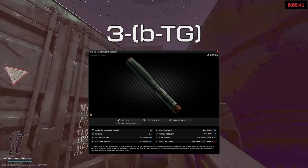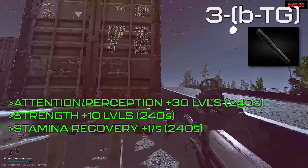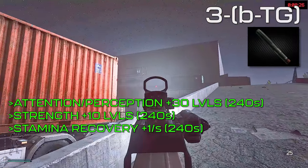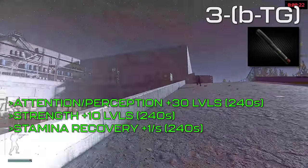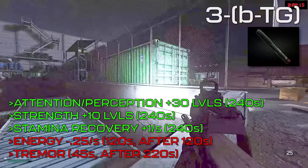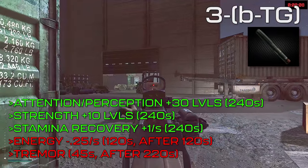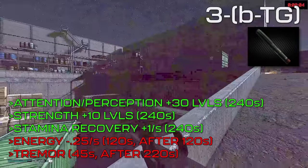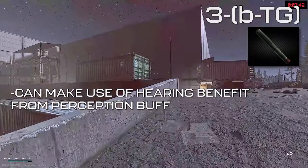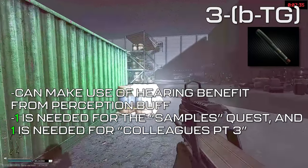The 3BTG is an interesting one that can be considered the Looting Stim. For 240 seconds, it'll increase the Attention and Perception skills by 30 levels, Strength by 10 levels, and Stamina Recovery Rate by 1 point per second. The Attention increase boosts looting and examination speed, while the Perception increase boosts hearing distance and loot detection radius — the small white dot that appears when loot is nearby. For debuffs, after 120 seconds and for 120 seconds, energy depletion rate increases by 0.25 points per second, and after 220 seconds a tremor occurs for 45 seconds. These don't have much practical use beyond potentially benefiting from the hearing distance buff. One is needed for Samples and one for Colleagues Part 3, so if you find any in raid, keep them for those quests.